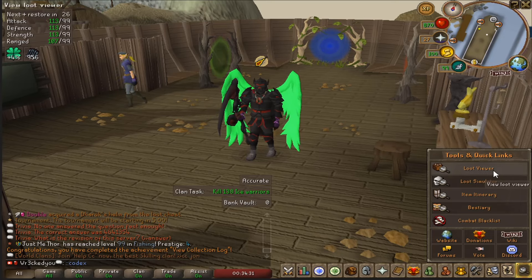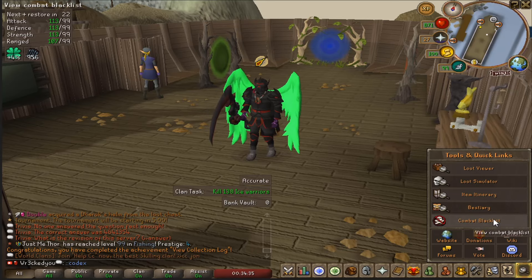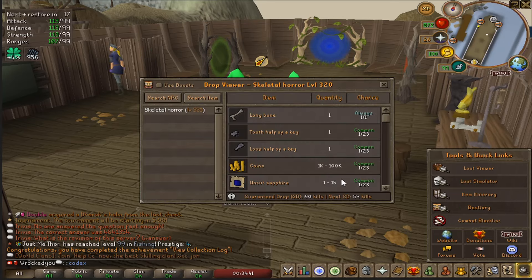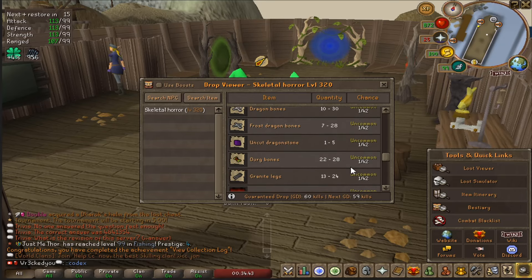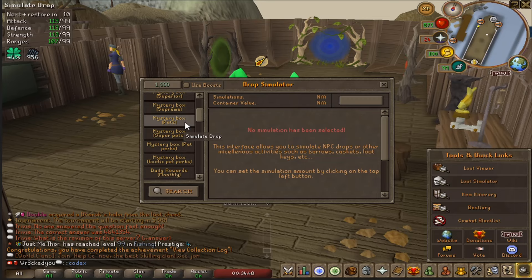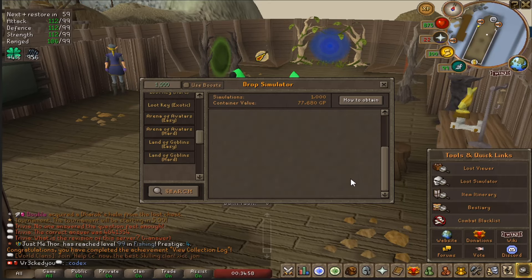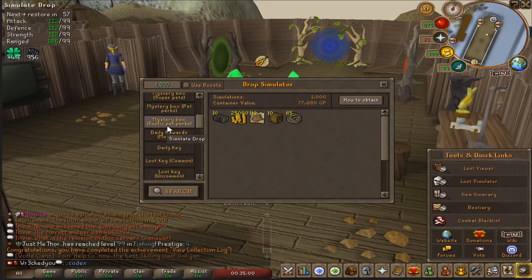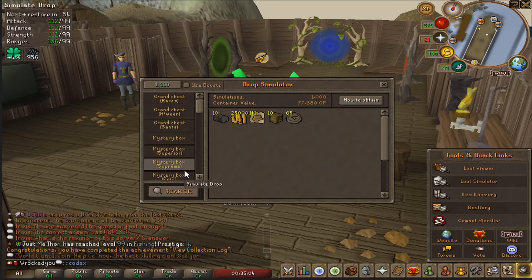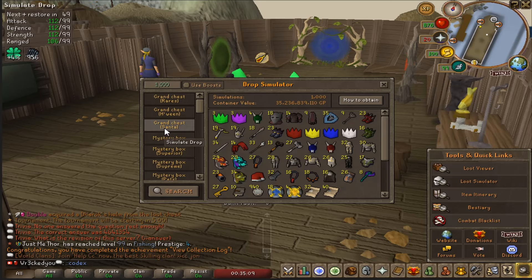Right here are tools and quick links: loot viewer, loot simulator, bestiary, combat blacklist, website, donations, wiki, forums, vote, and Discord. You can search for any boss or NPC loot, and simulate drops — for example simulating 1000 Lands of Goblins runs to see what you'd get. A lot of servers don't offer this at all, so this is another thing making the server unique.